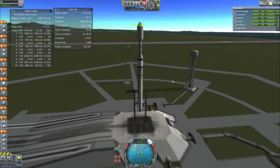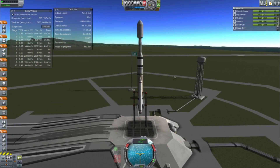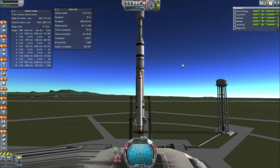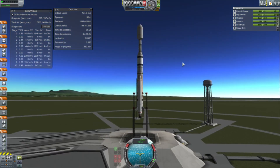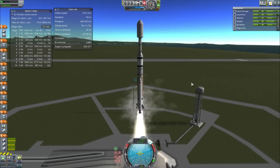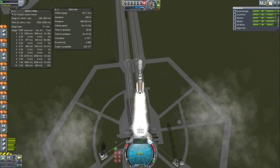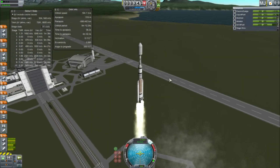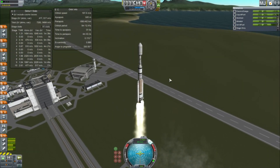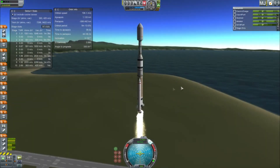Hey guys, this is Caspi with Tape, and today you join me for episode 2 of the Outer Planet series. We're heading back to Sarnas, but we're going to do more landing today. Last time we messed around near Slate and flew around a few of the moons, but now we're going to land on a moon called Tecto, which is an atmospheric moon, and then dive into the atmosphere of Sarnas. Lots of burning and landing ahead.